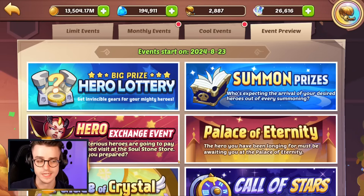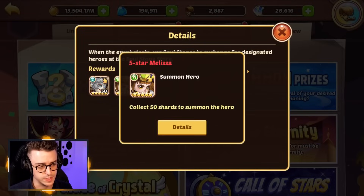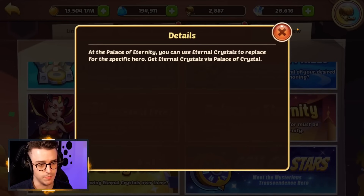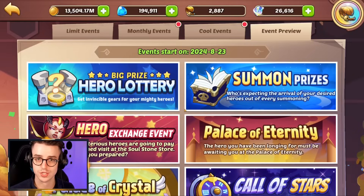If you folks are excited, hit that subscribe button as I will be reviewing this event when it goes live next week. We also have Hero Exchange here, which is actually giving us a copy of Melissa, which is quite unique. They don't normally give us the hero that is getting Transcendence available in the altar store. Betty is thrown in there as well, so more on how this works next week — make sure you subscribe if you want to catch that video.